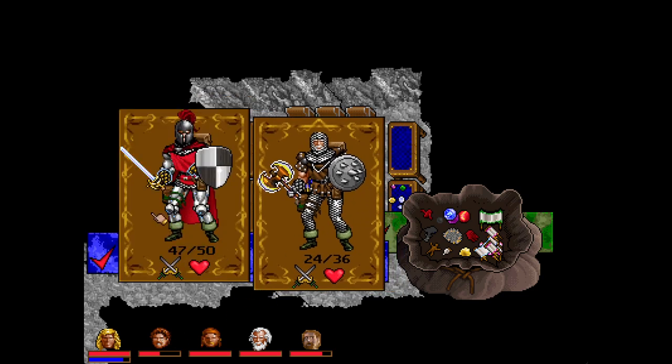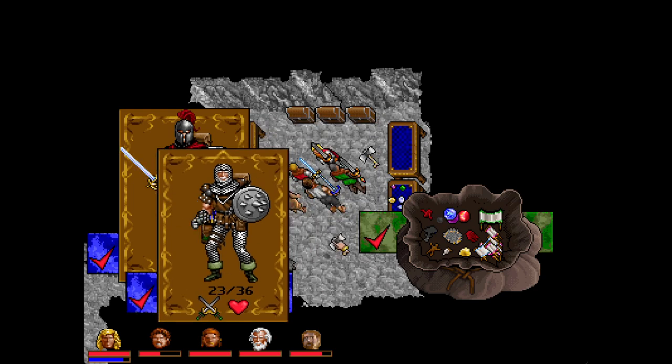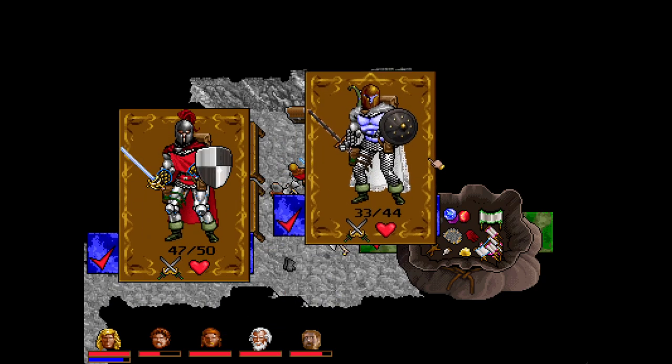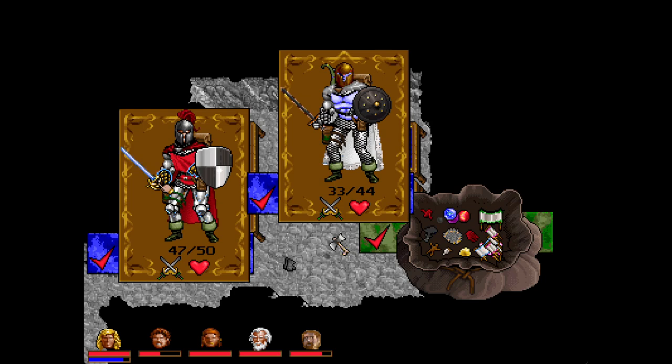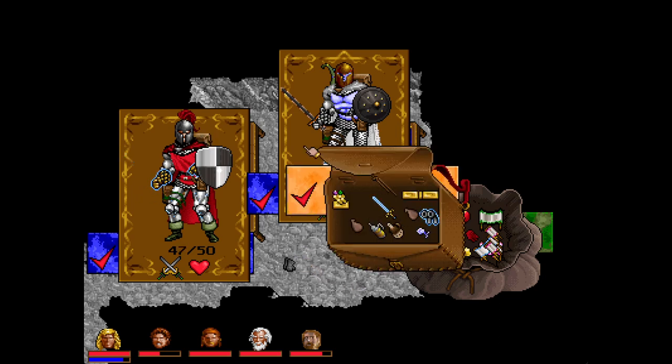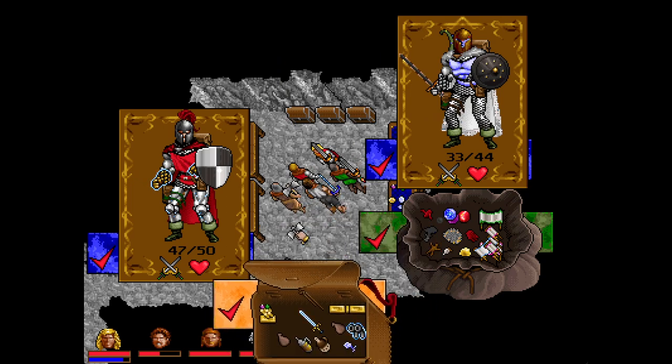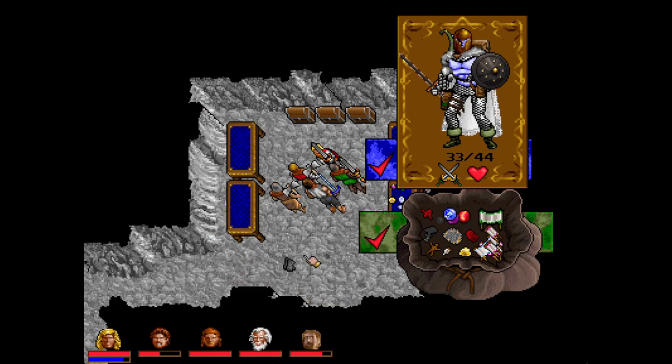I think we maybe give the axe to — you have a magic sword, you have a sword of defense. Why don't we put your sword in your pouch and give the axe to Dupre? That feels good. You can walk up and hit people with an axe — I like it a lot.